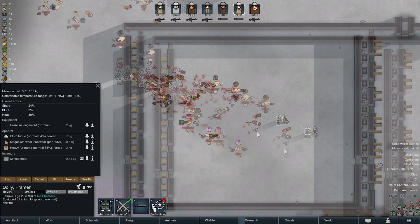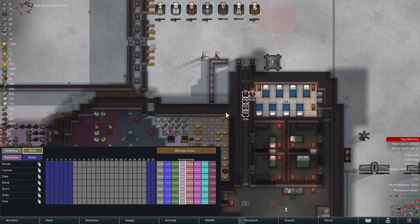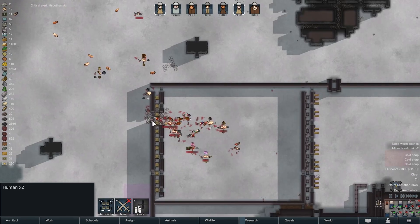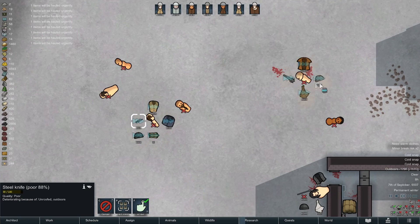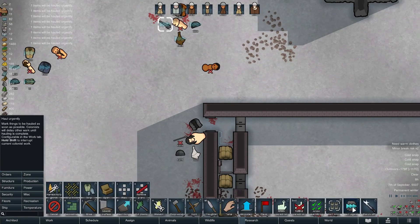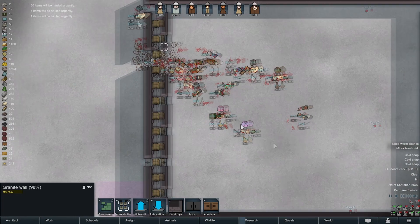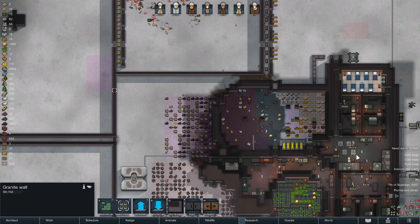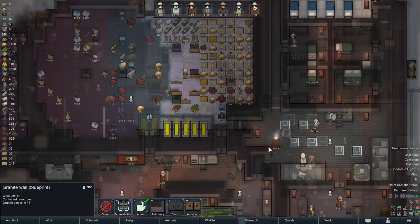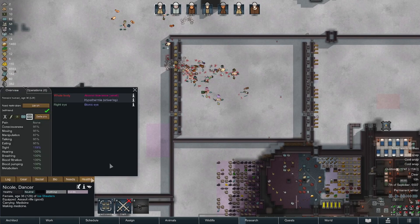I didn't even check their stats because it's fine. Let's schedule everybody to inside and undraft. Not going to look at their stats — what difference does it make at this point. We want to gather all these items. That steel is fantastic — we literally just got through the last batch. Anything over here needs to go. We need four wall sections, two doors. Do I put a door over here? At the very least we need a door through here — I think I'll put one over here.